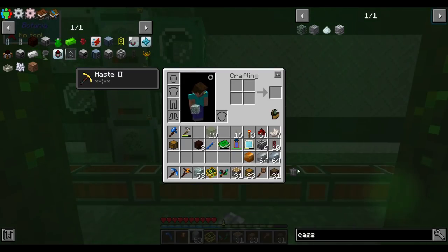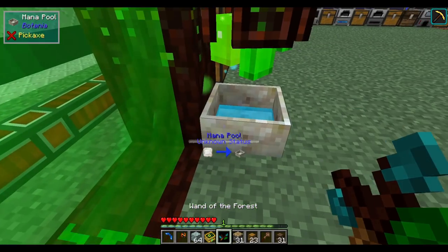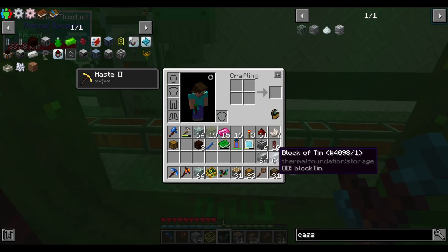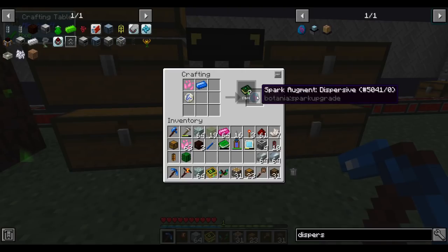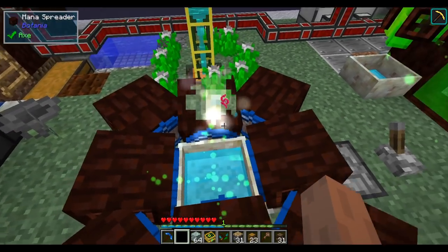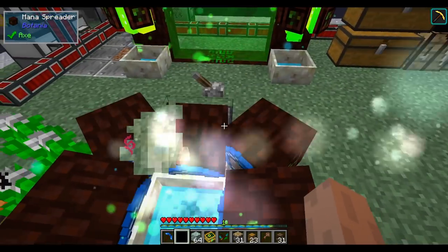I need to trade one block of copper for a quest and then make sure the mana pools don't run out mid-trade — if they run out the elves keep any items we've given them. I'll wait for these to finish before tossing in my invar and tin for the ducts. To keep the mana pools topped up, I made a dispersive augment using the pixie dust, applied it to a spark. But it's sending mana to my mana tablet, not the pools — I have the wrong augment.